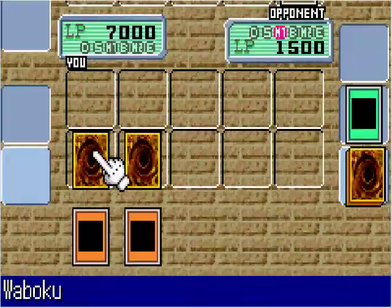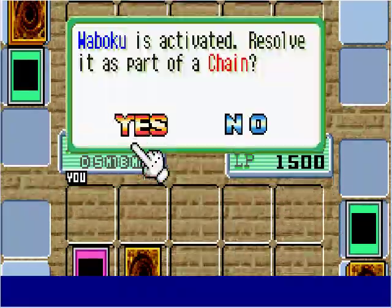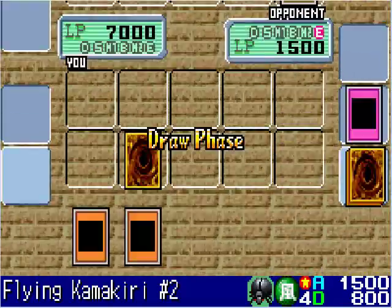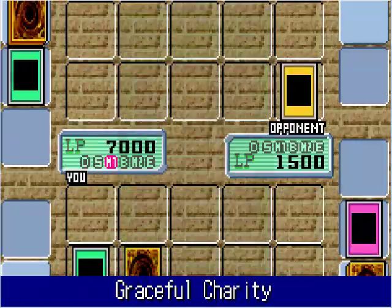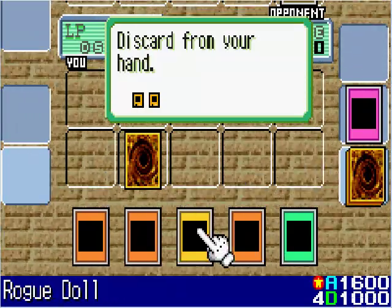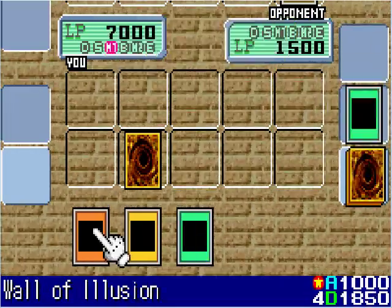He summons Flying Kamakiri number 2, but I have the Waboku to protect my life points this turn, so I activate that — it negates Kamakiri's attack. So it's my turn now. I'm going to activate Graceful Charity, pick up 3 cards and discard 2. I will discard Wall of Illusion and Mask of Darkness.